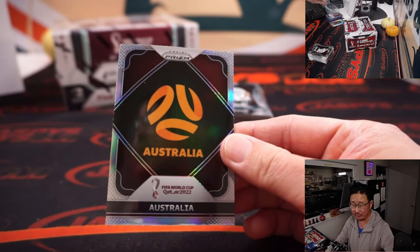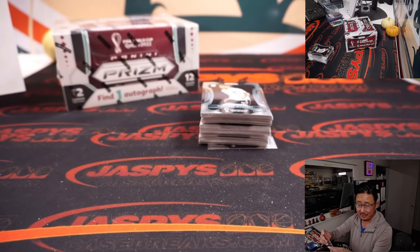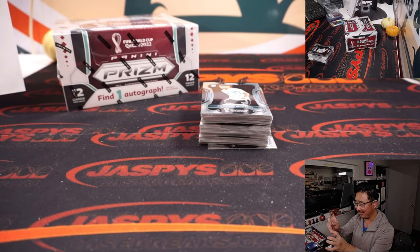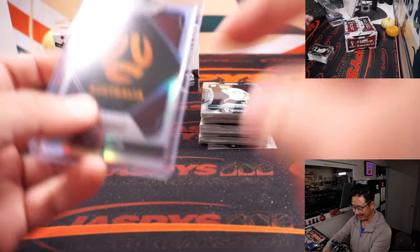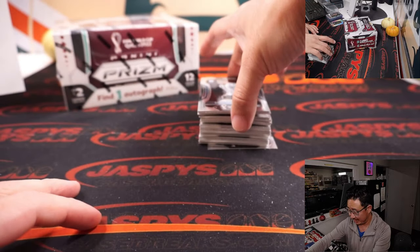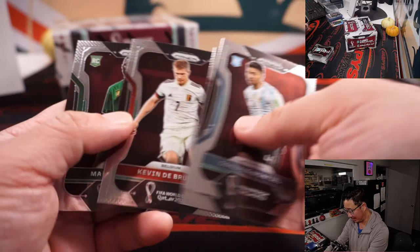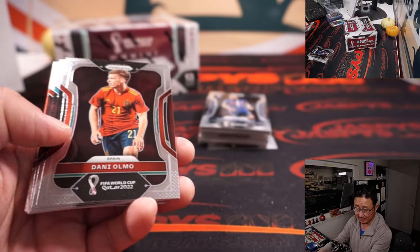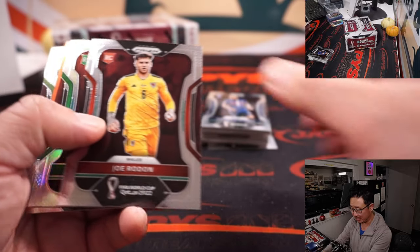We've got Australia Silver for Patrick Cox. And just elongate those A's - Australia. I'll work on it. Soccer. Prism World Cup Soccer.